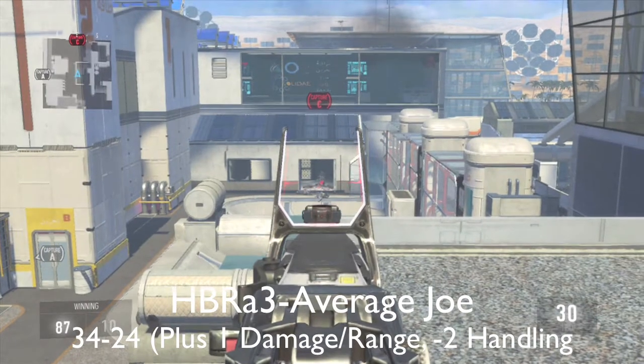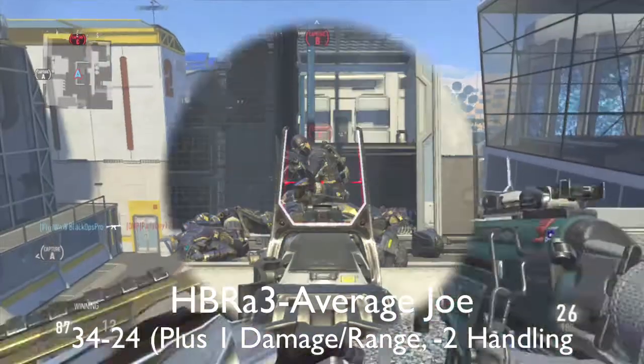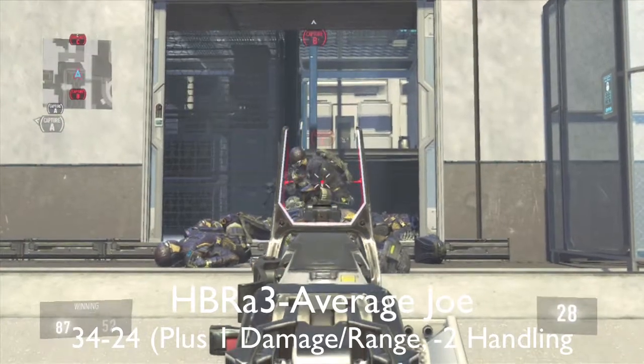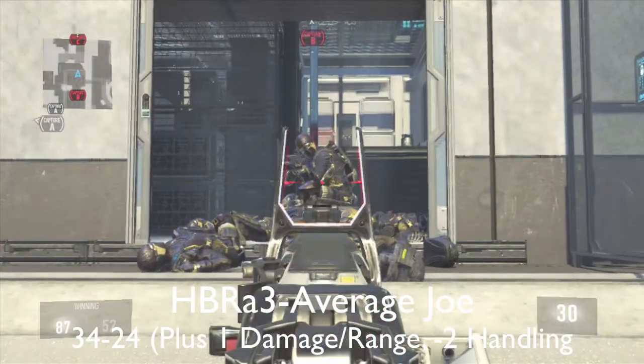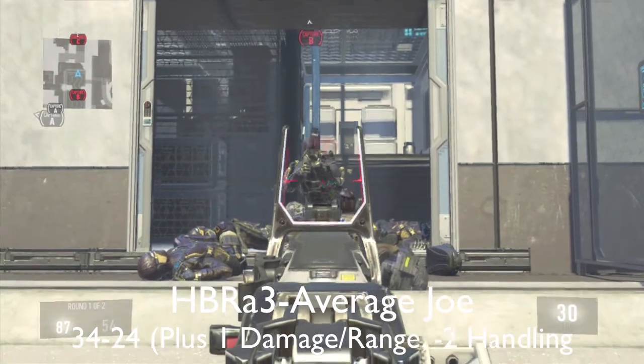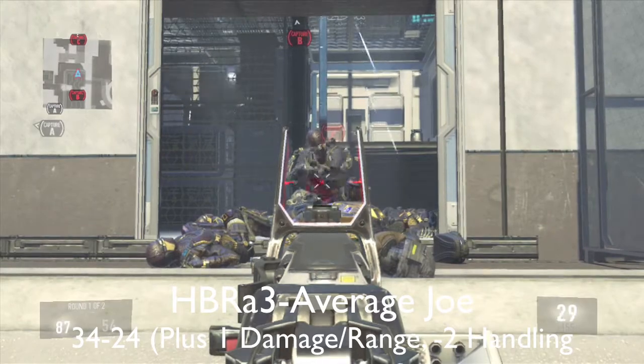Let's look at the HPR Average Joe variant. This adds damage and range at the cost of two handling. As you see, I got a four-hit kill versus the normal five-hit kill. And right here is about maximum three-hit kill range. It added a little bit of range but nothing too impressive.